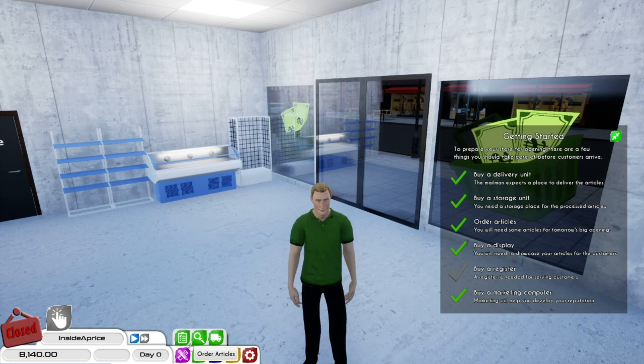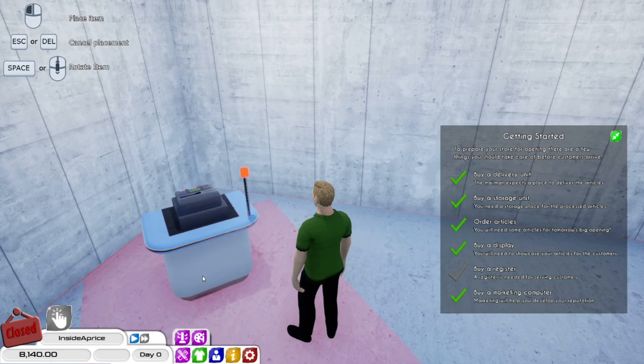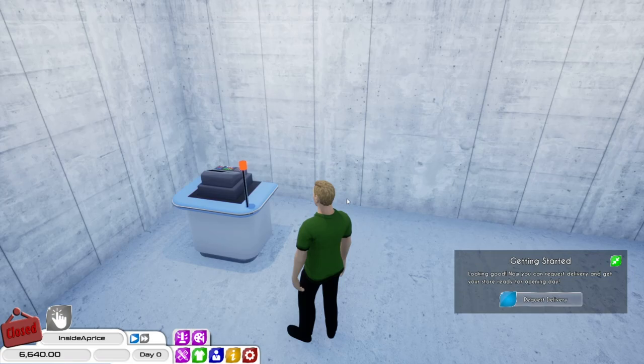We need to buy a register — that's the one thing I didn't buy for the store. I do like some of the other registers, but at the moment we have to go cheap and cheerful. I think we'll put it in this corner here. Max Q3 — that's fine. There we go.